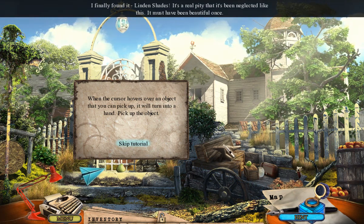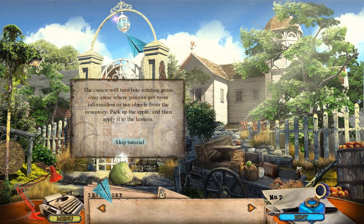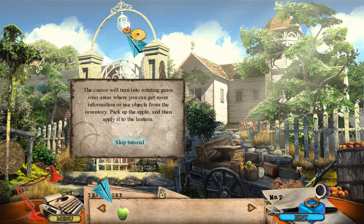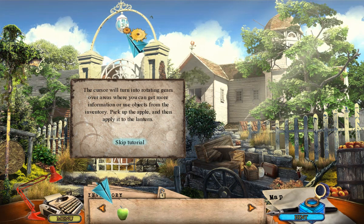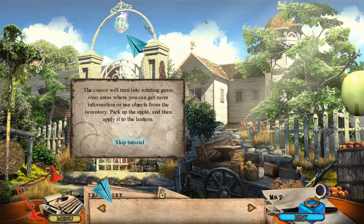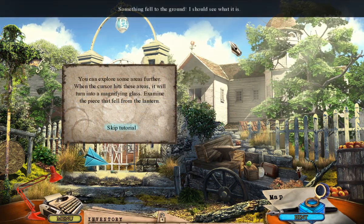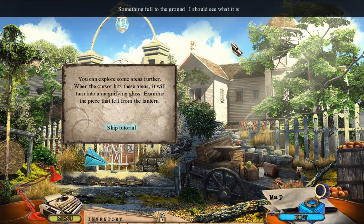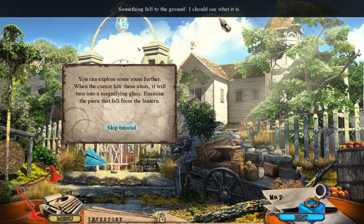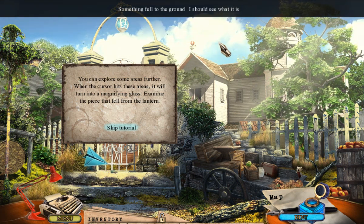When the cursor hovers over an object you can pick up, it will turn into a hand. Pick up the object. The cursor will turn into rotating gears over areas where you can get more information or use objects from the inventory. Pick up the apple and then apply it to the lantern. Something fell to the ground! I should see what it is. Oh, that's my rice — I actually totally forgot that I put the rice cooker on before I started recording.